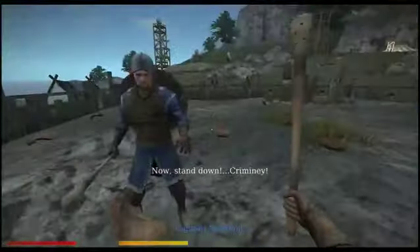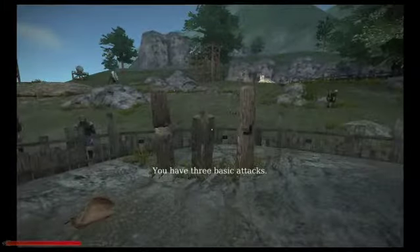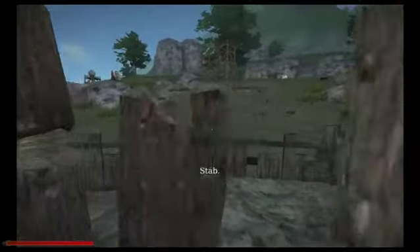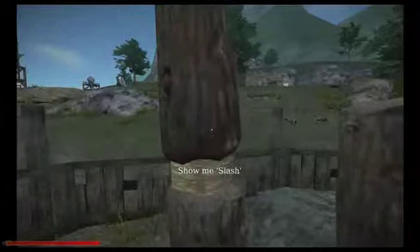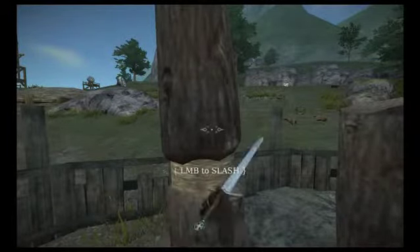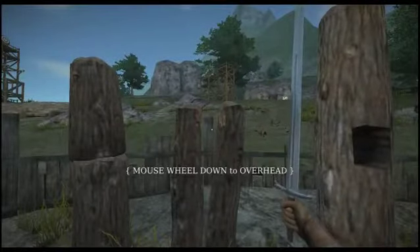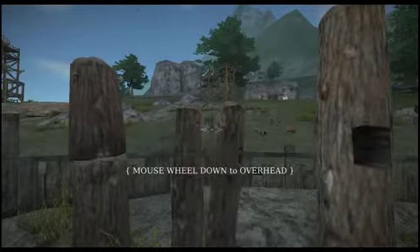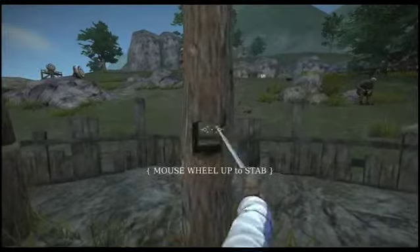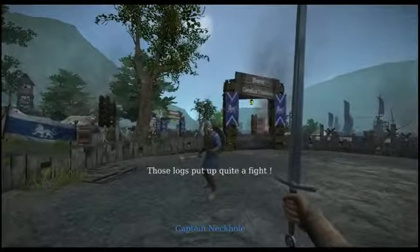Now, stand down. Take a look at those logs. You have three basic attacks: Slash, Overhead, Stab. Show me Slash. Overhead does more damage. Stab has the most reach. Good work. Those logs put up quite a fight.